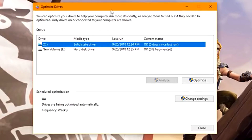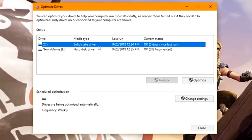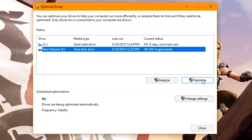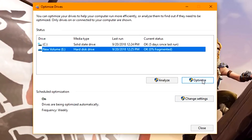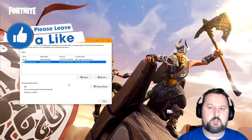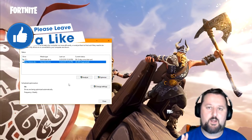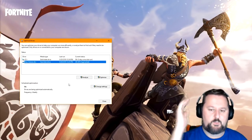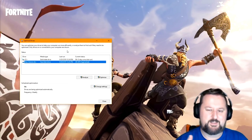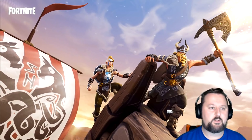That'll bring up your Disk Defragmenter. Select the drive you want — probably your C drive. My C drive says solid state drive, so I don't need to do that. But if you have a regular hard drive, you would need to. Just go ahead and choose Optimize. It'll scan and then defragment. It does take a while, so it's good to do when you're done gaming for the night. What it does is take all your files and put them in order so when it reads them, it goes a lot quicker.